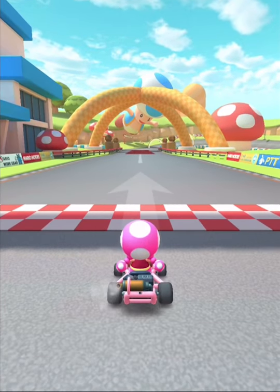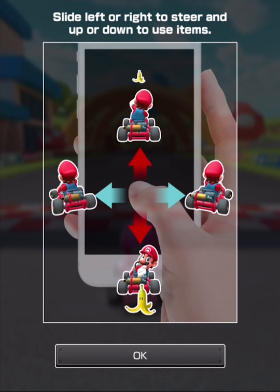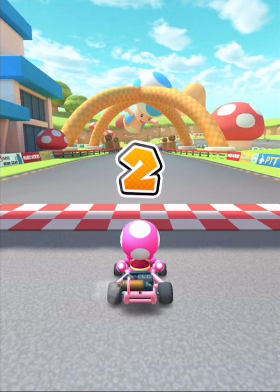We're gonna learn the basic controls here. Simple or drift — let's do recommended. Slide your finger left to right to drift; this style is for those who want to fine-tune their steering. Slide left or right to steer and up or down to use items.